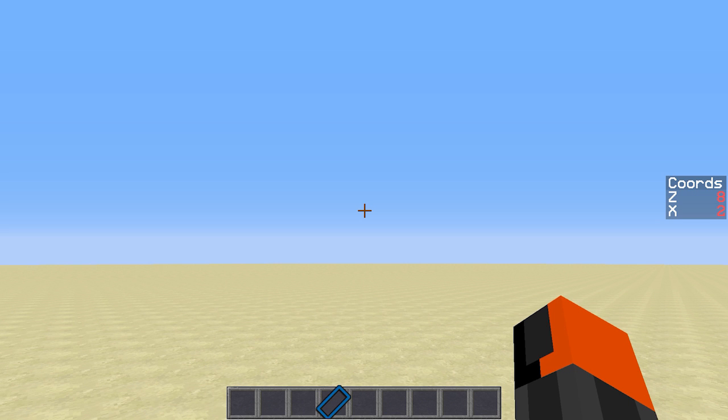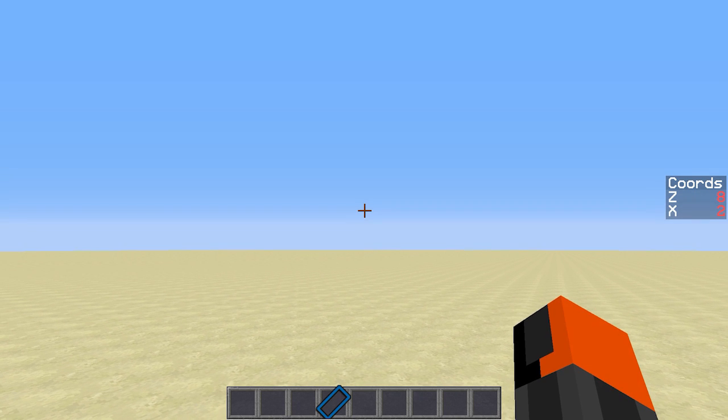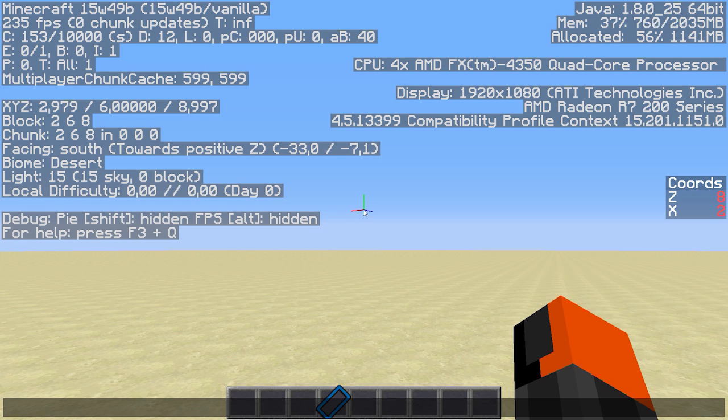It might sound really fancy and really difficult but it's actually really easy. I'll explain what it is and then how it works. So when I press F3 here you can see that there is this block point and that is 2 and 8. My X-position in this world is 2 and my Z-position is 8. I'm not calculating the Y because then I have to go in top and that's a whole other story here. But as you can see that's perfectly fine.